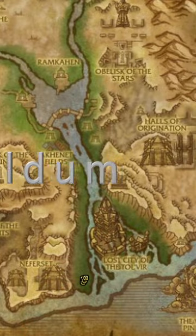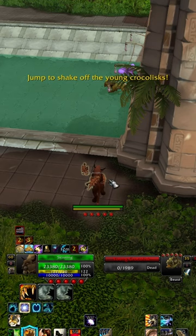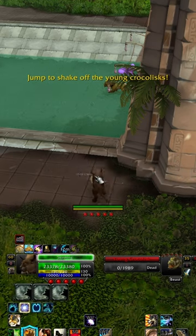Head down to the bottom left of the zone, run over the pink eggs on the ground, kill and skin the crocs that attach themselves to you. If you can't see the eggs, you will need a changed phase of the zone in the main town.